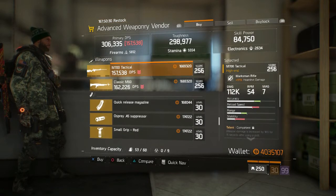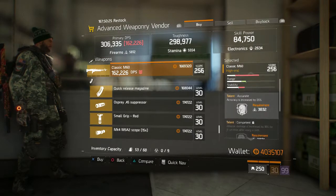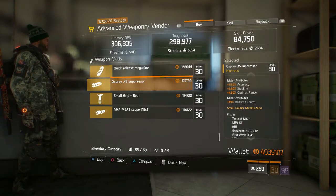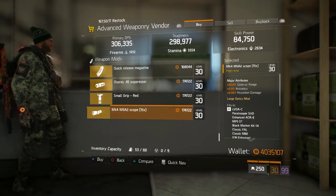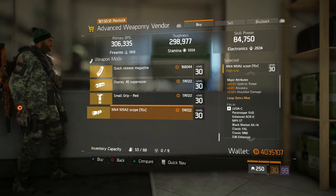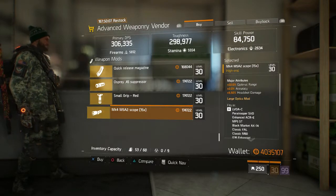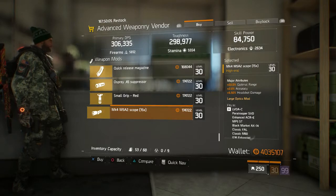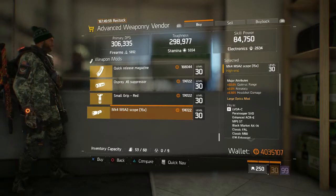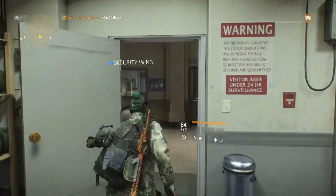The M700 Tactical with Competent, Talented, and Elevated. The Classic M60 with Accurate, Competent, and Commanding. For mods: the Quick Release Magazine, Osprey 0.45 Suppressor, Small Grip, and the MK4 M5A2 Scope 15x. I'm not sure if the stats are the same as the one downstairs — I think the phoenix credits version downstairs has one more perk. Go ahead and compare since you can buy this one for cash, and cash is easier to get than phoenix credits.